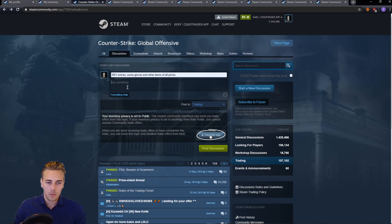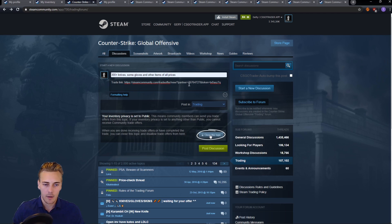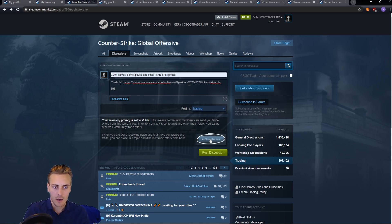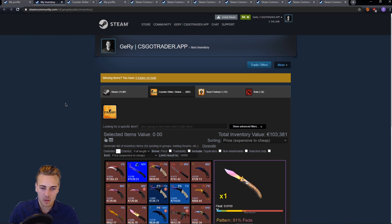You probably want to give it an informative title so people click on it. It should not be clickbait or a lie, but you want to put what you have in there. What you definitely want to include is your trade link. You can Google how to find your trade link. And of course you have items that you want to trade, and you can put an H in there and list your items.